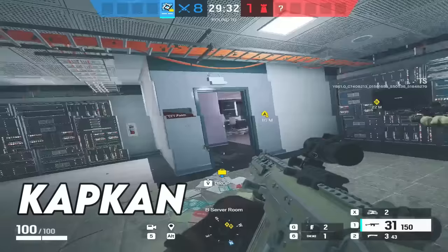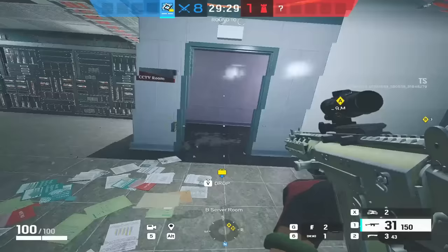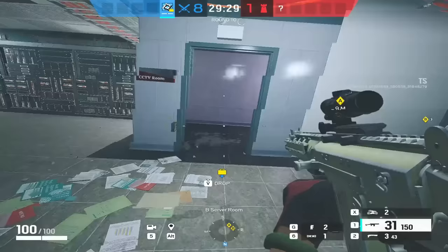We're on to Kapkan, and this is probably one of the most influential things you can hack along with Jager's ADS. We get onto the Kapkan trap and hack it — that's now an attacker Kapkan trap. We can walk through it no problem. However, if young Kapkan here wants to walk through it, it's going to blow up on him. Whoever gets the first clip of killing Kapkan with his own trap deserves a prize. Imagine running back to site in a 1v1 and dying to your own trap.